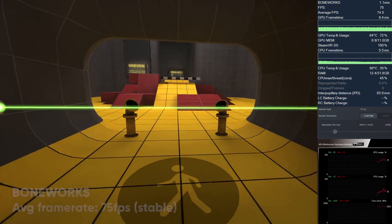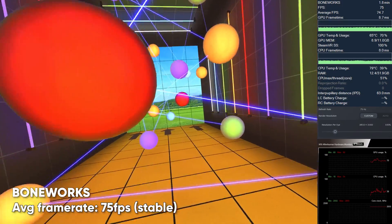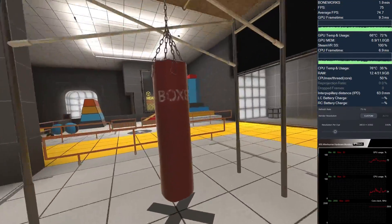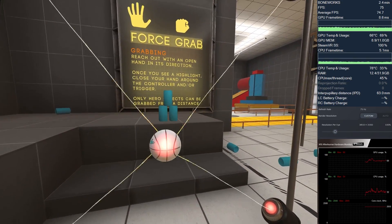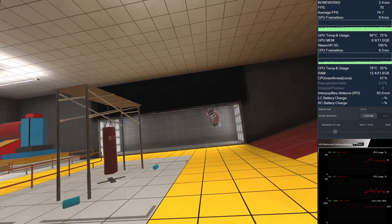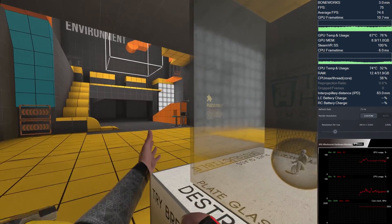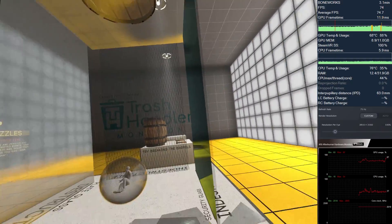Next up, Boneworks. It's not really a GPU demanding game, and even when running it with anti-aliasing instead of the new VRSS feature, the game runs mostly smooth at a stable 75 frames per second on the Pimax 8KX. Of course, it all depends on the scenario or map you're playing, but enabling VRSS makes it even smoother because it's less GPU-heavy than using the built-in anti-aliasing. I am using the normal anti-aliasing in this video.